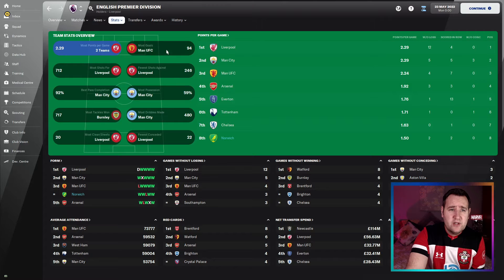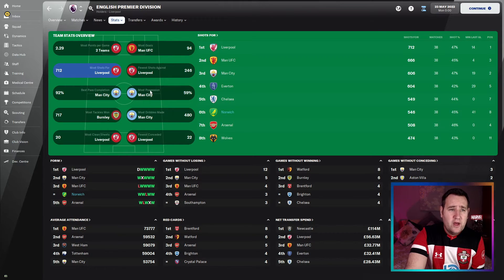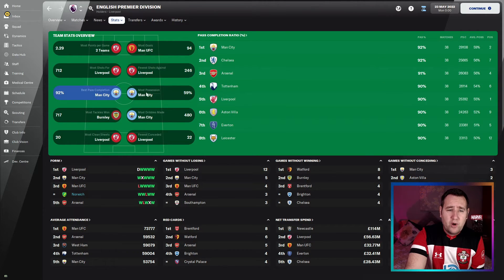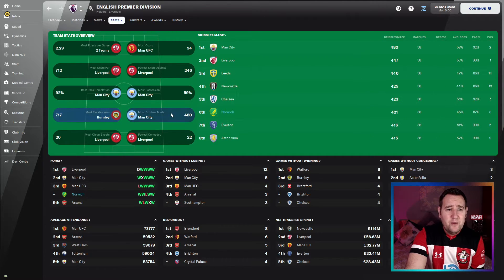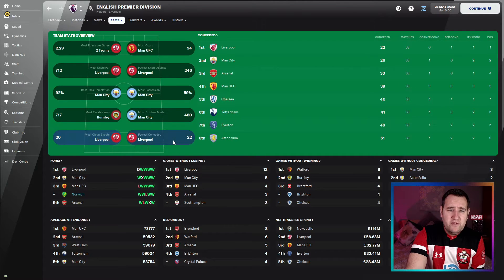Points per game 1.50 in eighth position. Most goals: 83 — you are going to score with this tactic even without an out-and-out striker. Most shots for: 546. Most tackles: 668. Most dribbles: 421, sixth place. Not on the fewest goals conceded or fewest shots against tables, but that's expected.